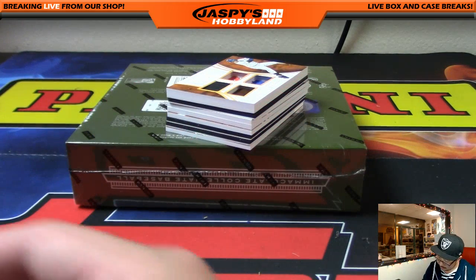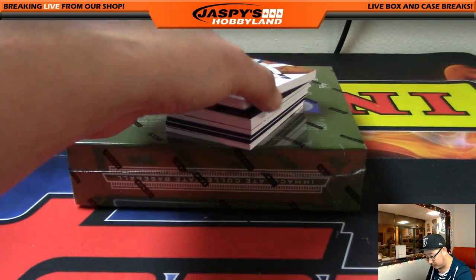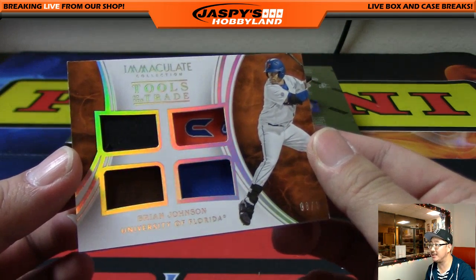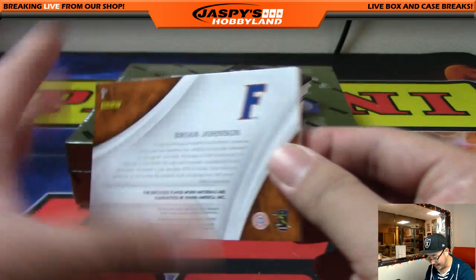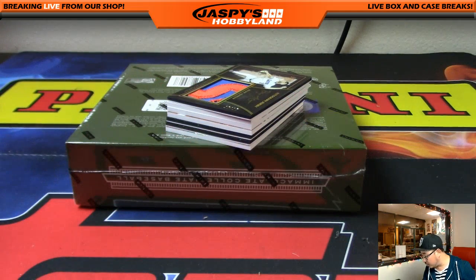Tools of the trade — that's the thick card in here. Nice. 8 out of 10 — Florida's Brian Johnson, who's part of the Red Sox organization. You can kind of see the deeper look there. Number 8 goes out to Chunk — that's Aaron.